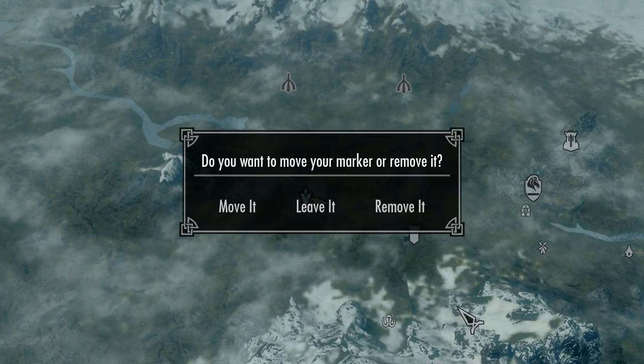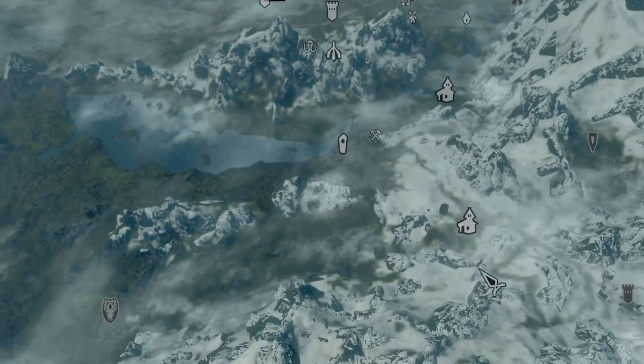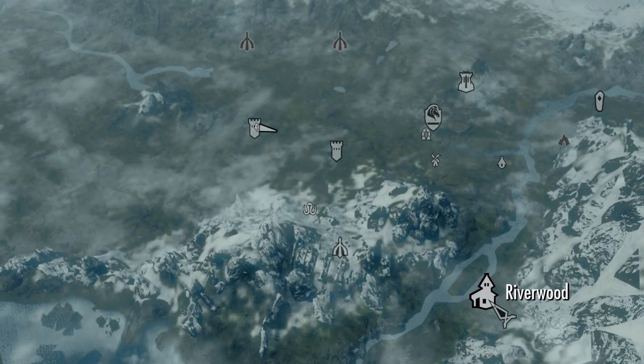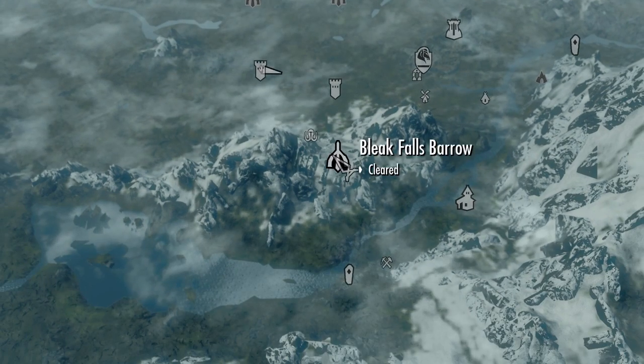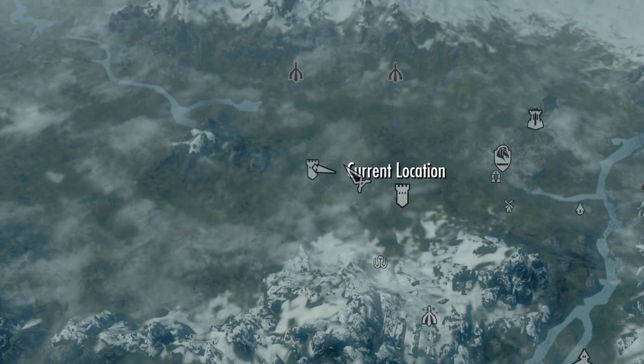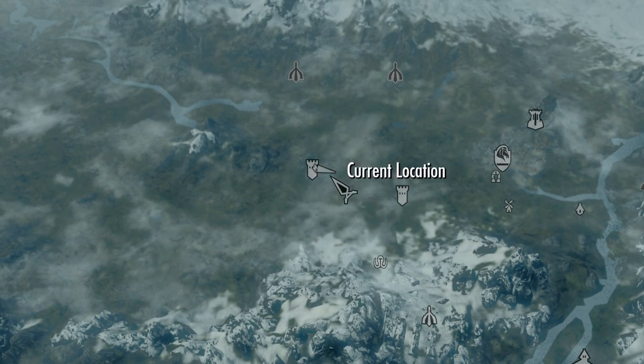So where I'm at right now — if we look at the map — your starting location is here at Helgen. You come down here, you've already cleared Riverwood, you've gone over the pass, and now you're here at the Western Watchtower. If you look to the left over at Fort Greymoor, that's the action, which is where we are now.